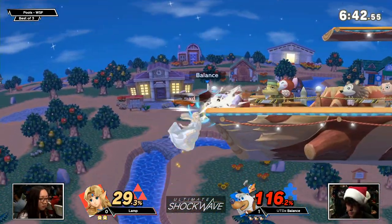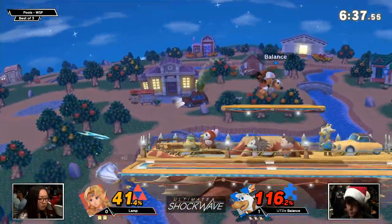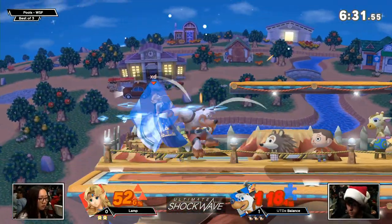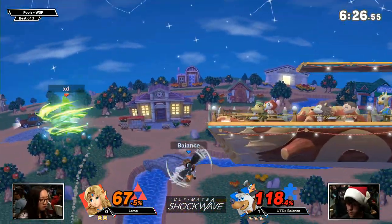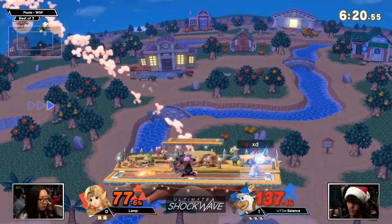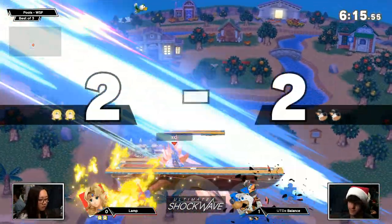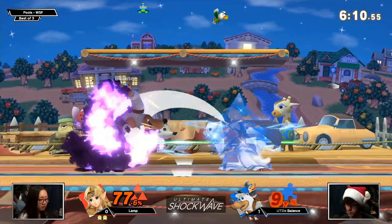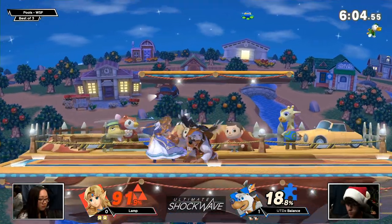I love the Nayru's there — a great adaptation to what Balance has been doing at the ledge where he just drops the egg and comes back up with the back air. Using Din's Fire to try to get back, Balance misses the two-frame. Now we need to see if he can lock down Zelda at ledge again — he's been doing a pretty good job of it, but he tends to overextend once she does get back on stage. Once you start charging that forward smash you're vulnerable to those projectiles. Din's Fire comes out to edge guard and catches an air dodge, forward smash takes it.